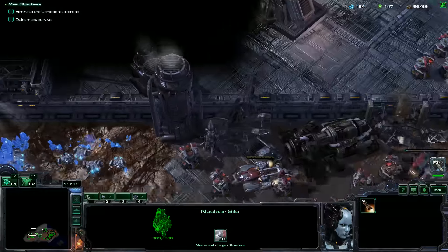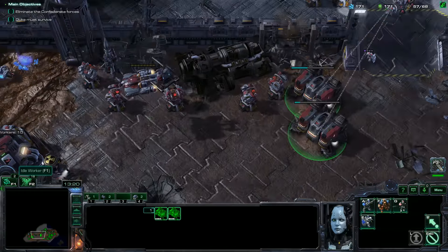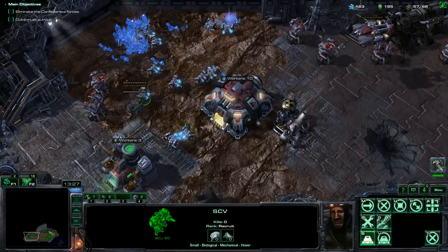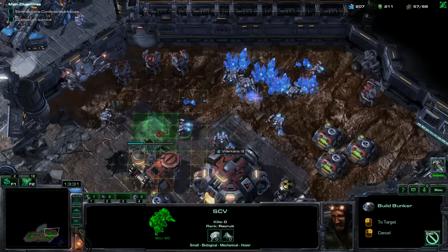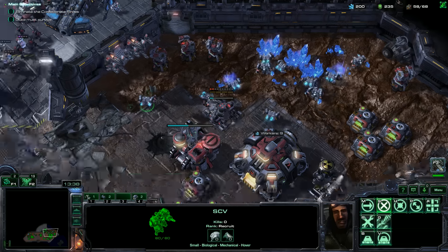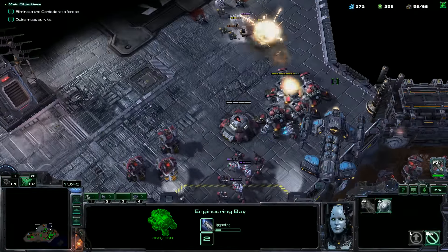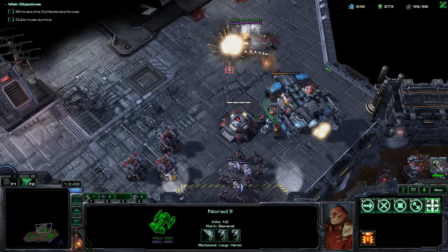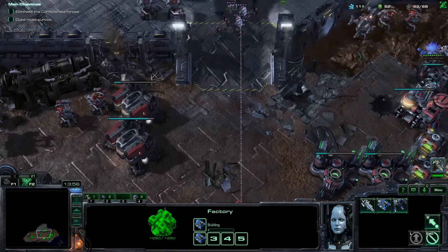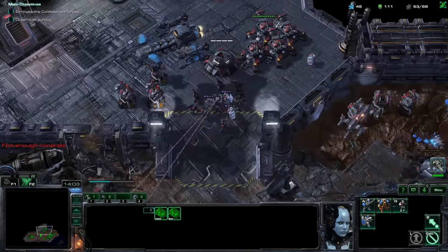I think I'll make a bunker here — even though we won't put units into it right away, it's due diligence because we are going to get dropped on. Any more SCVs than I currently have might be a slight waste. Here comes yellow right now. Our tanks are very powerful. I want to get probably seven or eight tanks and then just a vanguard of marines.